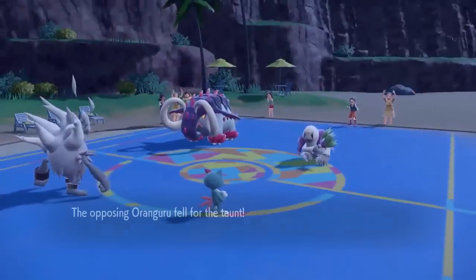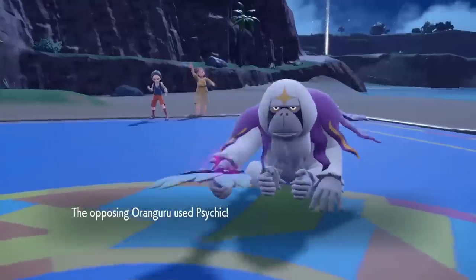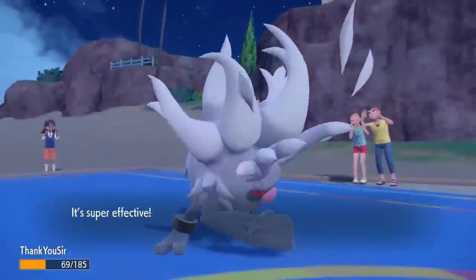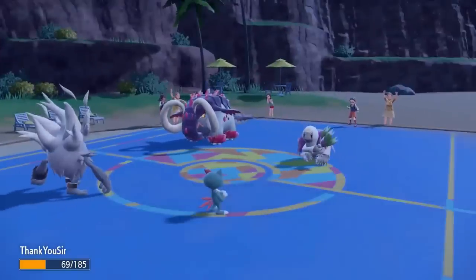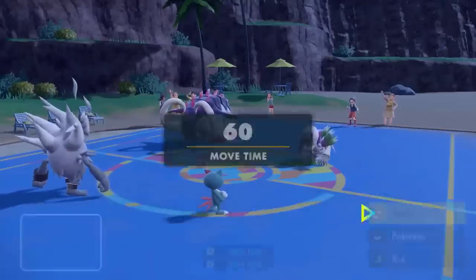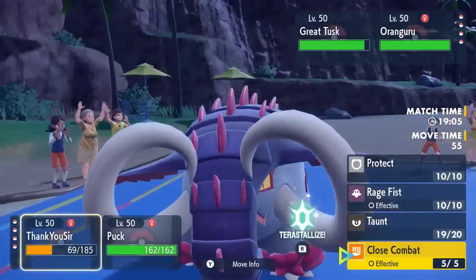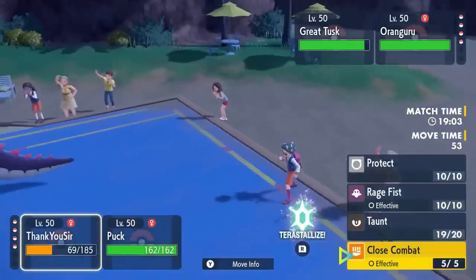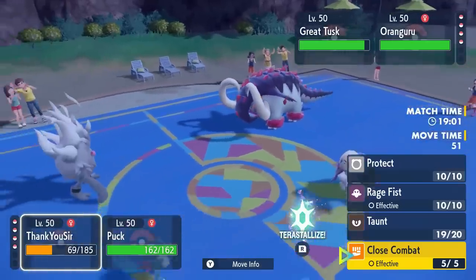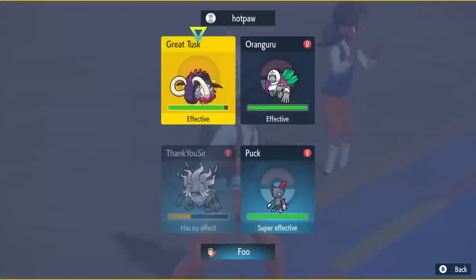Oranguru goes for Psychic, which I did not predict. Fortunately Annihilape can take it, and because it's super effective I get my Weakness Policy activation already without having to do anything — which is great. But I'm at too low HP to do my Beat Up strategy, which is a shame. Rage Fist is base 100 power at that point so the power isn't going to get much higher since I can't take many more hits.